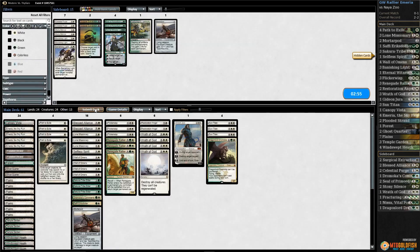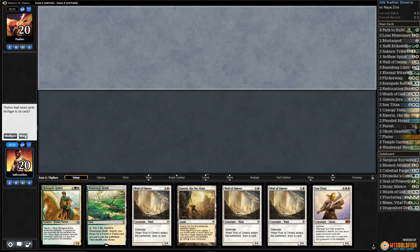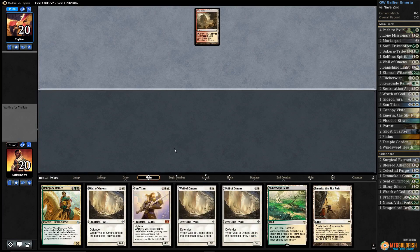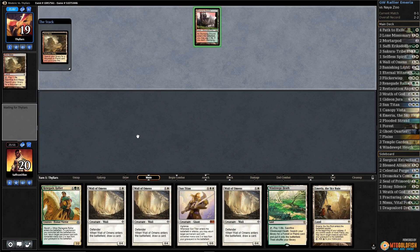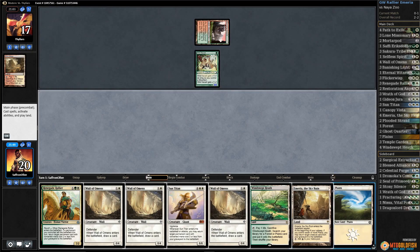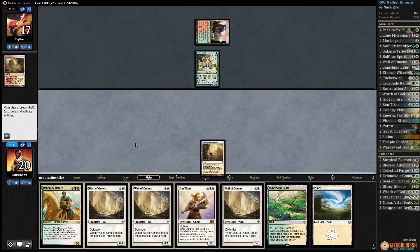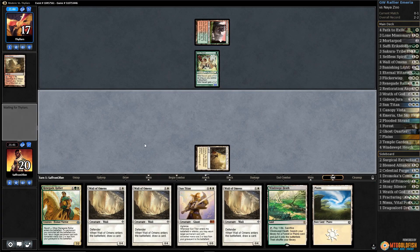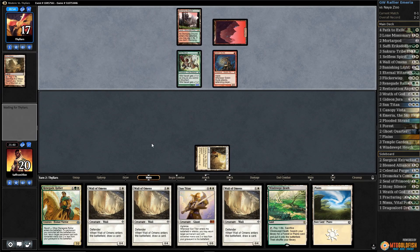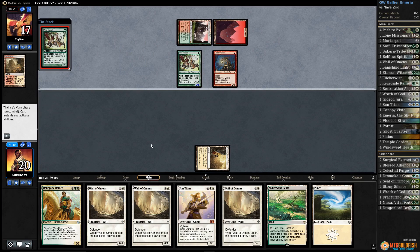They were stuck on one land, but that was a pretty good draw for us anyway. Let's run it back. The setup is pretty reasonable — Wall of Omens like crazy. That's a lot of defense and a lot of card drawing. There's a Wild Nacatl for our opponent. Let's have Emiria go. Goblin Guide too — so we're taking a huge beating here.